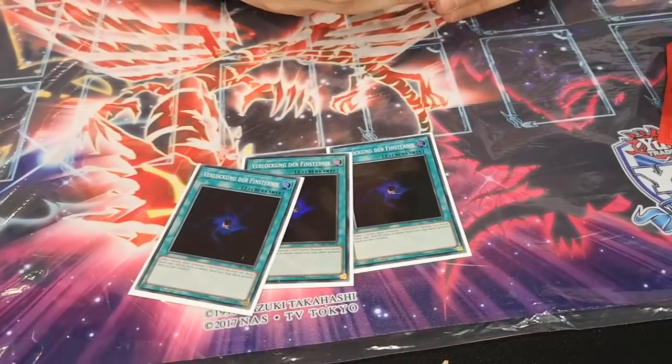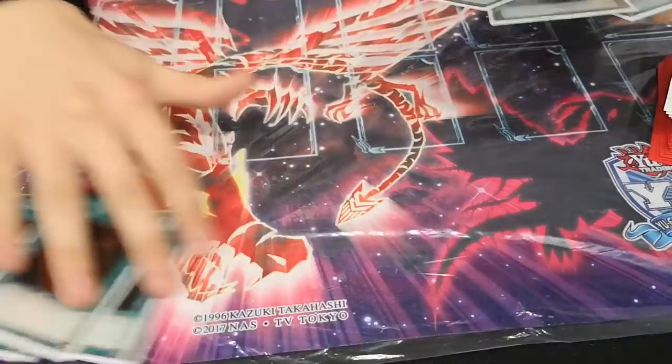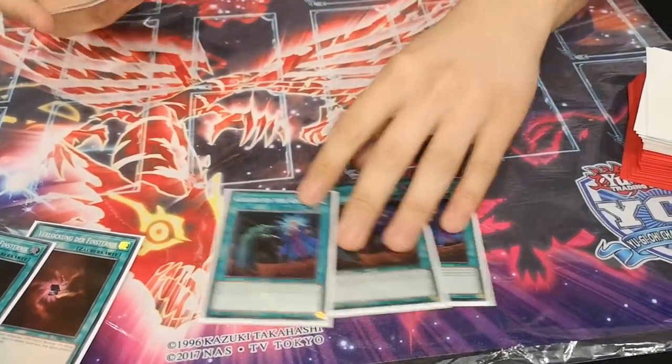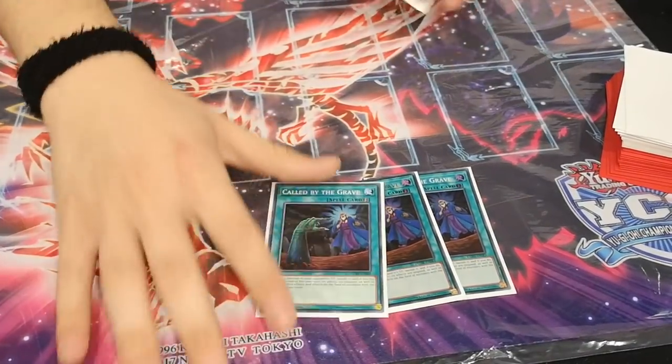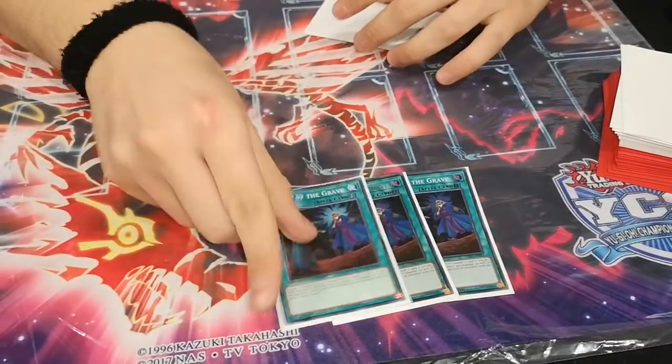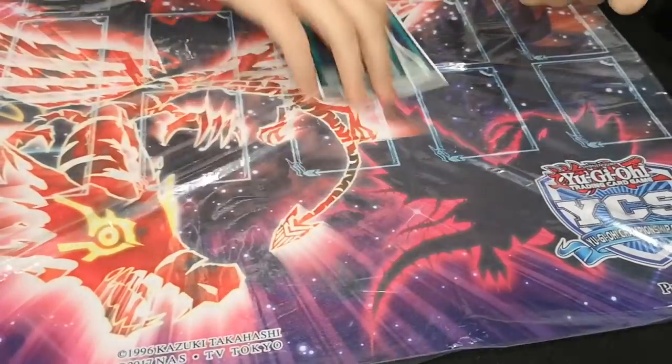And then Triple Allure. The deck is not that consistent, so I need some draw power. And then Triple Called by the Grave for hand traps, obviously - it's just pretty good against Spirals, banishing the Master Plan, which has happened against going-second Spirals in the top 64. And then Foolish Burial, which is one of the best cards in the deck.